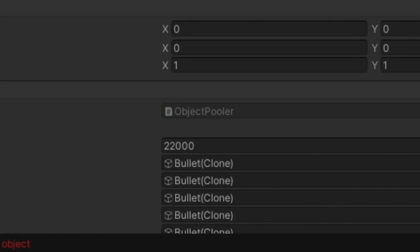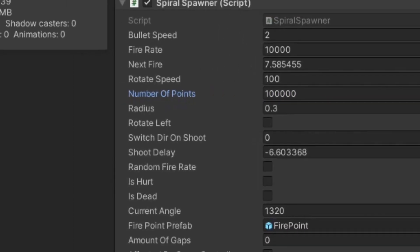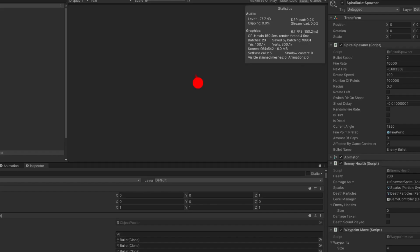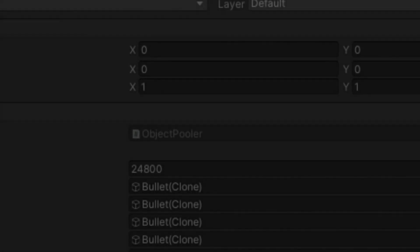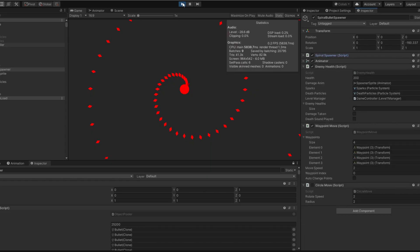I kept increasing stuff more and more, until eventually I tried increasing it to 100,000 — and yep, it froze. There were so many bullets that Unity literally froze and I had to close it through Task Manager. I guess the answer to how many objects Unity, or my computer at least, can handle is around 25,000, and I mean, that's quite a few.